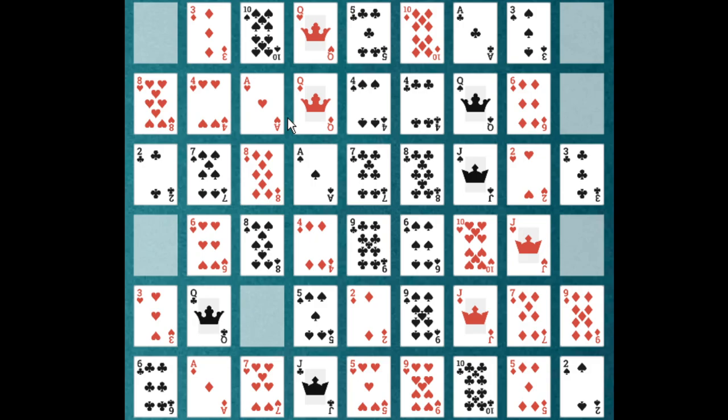The gap to the right of a queen can be filled with any ace. This is because we have removed all the kings — normally we follow the rank, but since kings are removed, we fill the gap to the right of the queen with an ace. The gap to the left of an ace cannot be filled because the ace is the lowest card in the ranking.